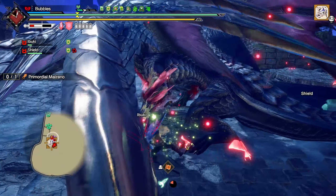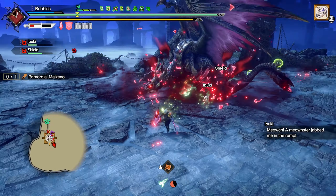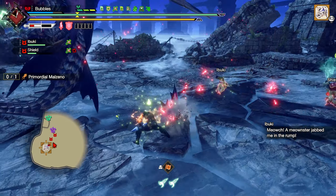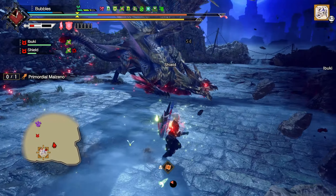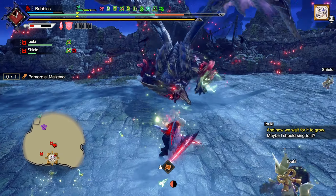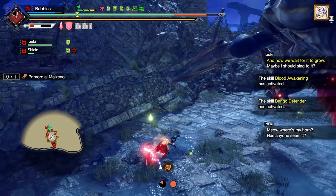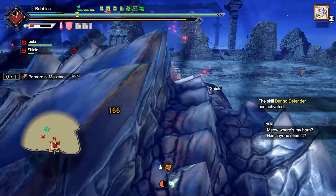Counter. Charge the sword. I have heaps of time there — I could definitely SAED off that. Go far enough so the projectile hits you, and then guard point it. He should be active out of it. And he chose to go behind me instead of in front of me — I appreciate that. Quick hits just to get some charge. I expect him to do his supernova soon, because we've not been doing great in this hunt. He has multiple hitboxes there — good to know.